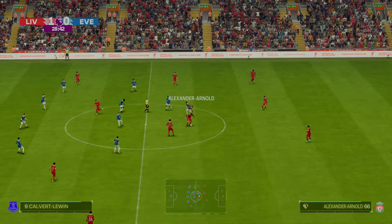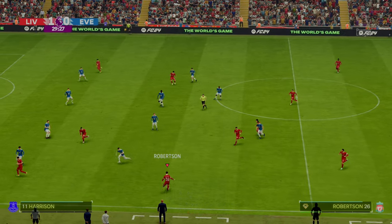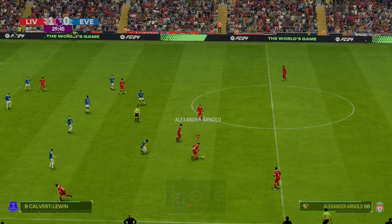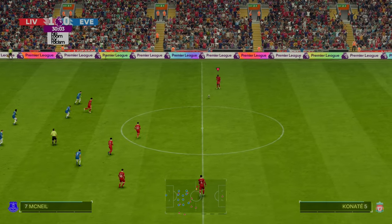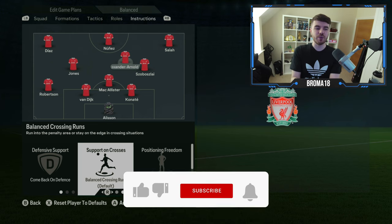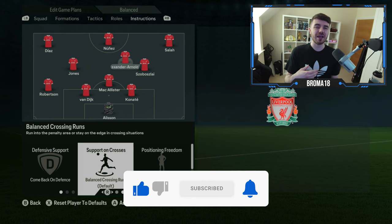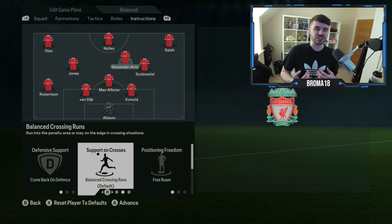What's also important is to set support on cross to unbalanced. We've noticed Alexander-Arnold this season getting into the box but doing it through those half-channels and central areas more so. As a result, we want balanced crossing runs. If you have him on 'always get to the box on cross,' he's going to play more like a box-to-box midfielder, which is not quite what we're looking for. We want it on unbalanced so he'll sometimes make those runs, but in other moments he'll go a bit deeper and be more reserved in his positioning.